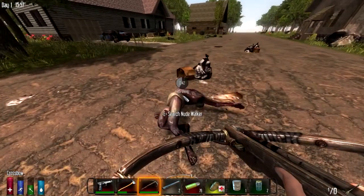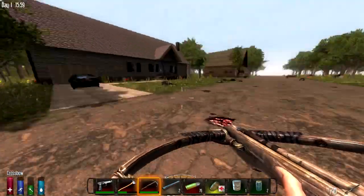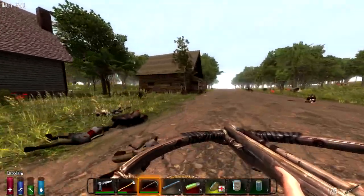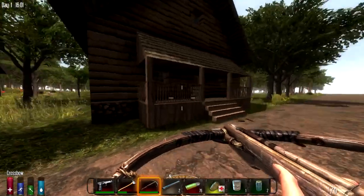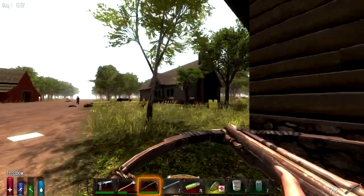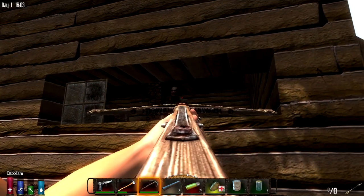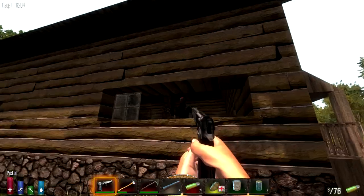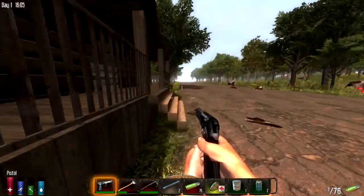I'm throwing a whole bunch of stuff on these zombie corpses out on the road because I can't fit it. Let's go clear out the log cabin, which now has a gigantic open hole in the side because that zombie was beating through the wall. Put together at least a storage depot. I've finally reached the barn, I think. Yep, I'm here.